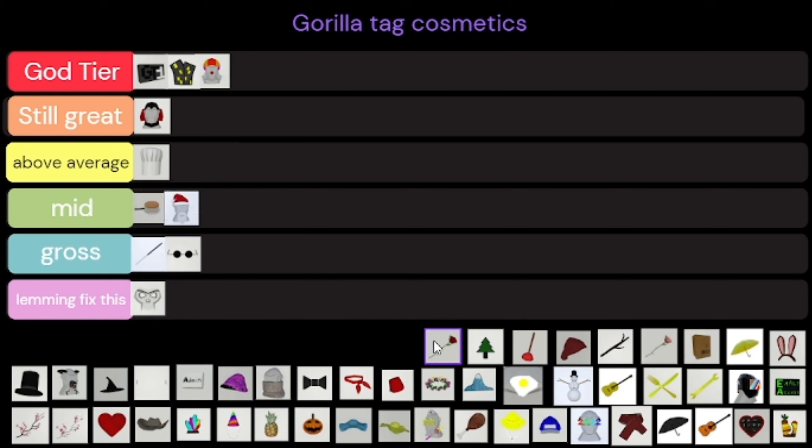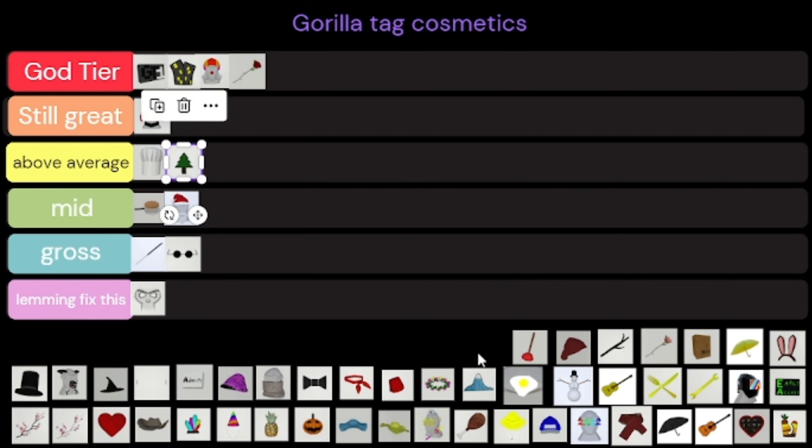The rose — I like the rose, I wish I got one but I'm poor. The forest badge is above average, it's pretty good. Plunger is God Tier — if you guys didn't know, Chip is literally one of my best friends and I've made so many videos with him.